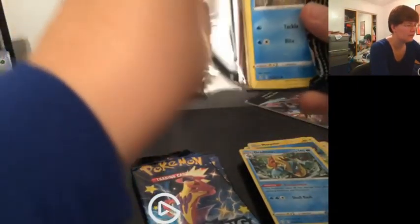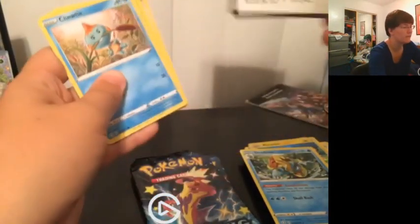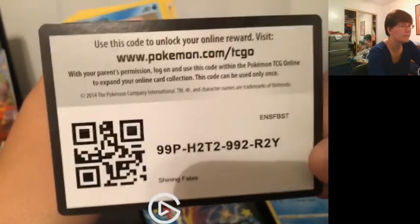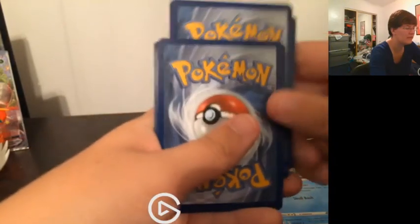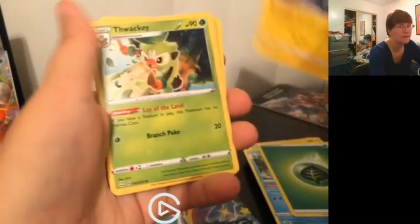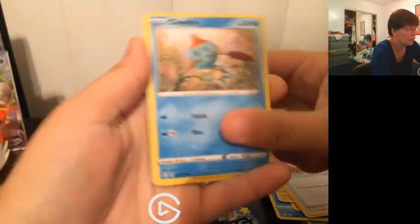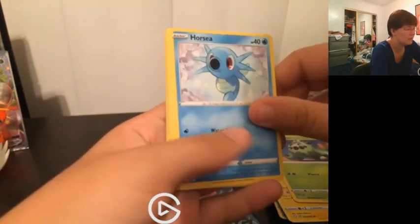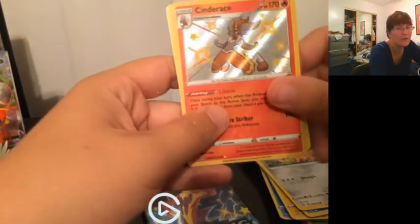Anyway, let's move on to the last Dragapult one. Here's a code card for you guys. This one's turned out to be a lot better than the previous tin, as I said. And that happens sometimes when you get a tin that has more than expected — because that's how it works when it's random. I do not have Shiny Cinderace, so — lucky me!